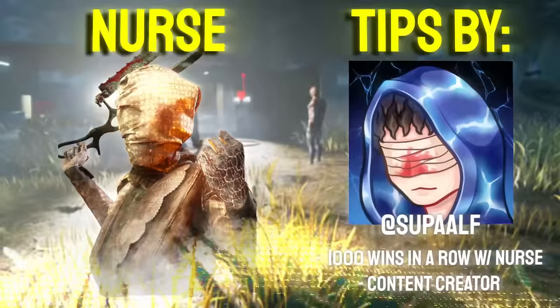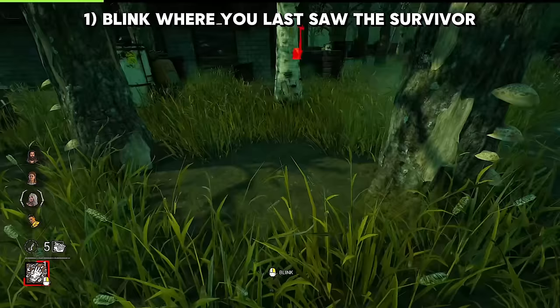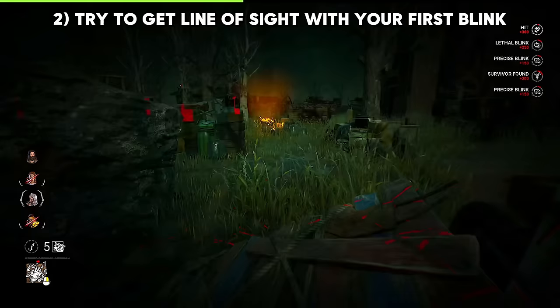Nurse from SuperAlf. The best way to use your blink is to try to blink where you last saw the survivor, and then use your second blink in order to adjust. This way, you're not overcompensating, and you can easily get onto your target. When using your first blink, try to prioritize getting a line of sight — this is probably the most important thing to make sure you're utilizing your blinks most efficiently.